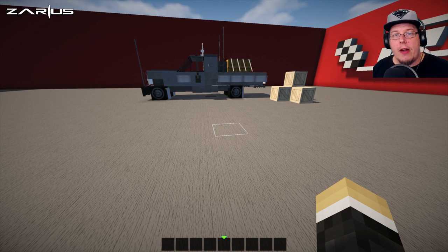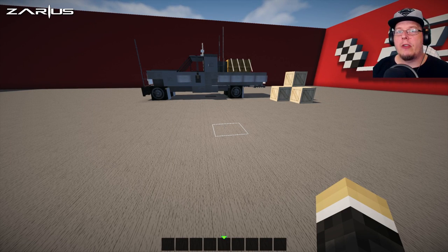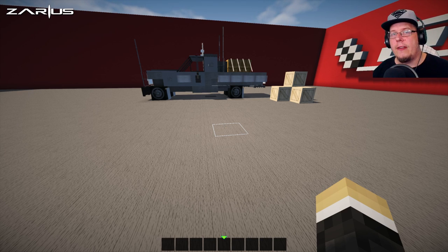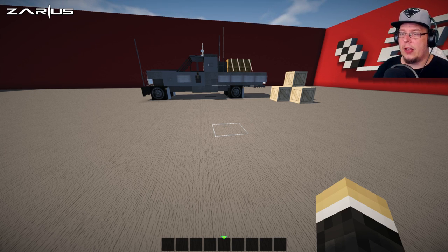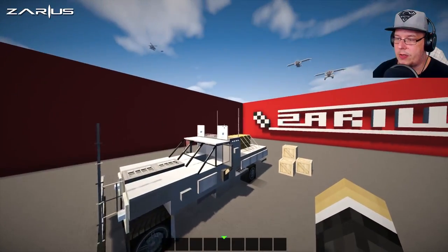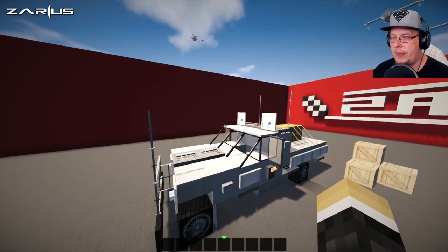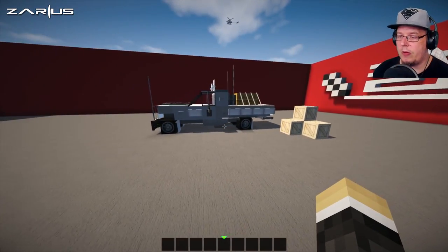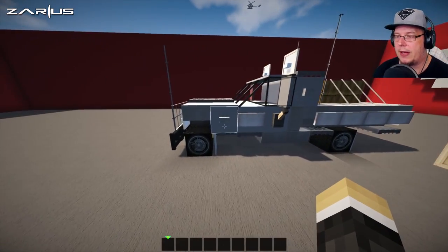Hey, what is up everybody? My name is Zarius and welcome to another Minecraft vehicle tutorial. Today's tutorial is going to be like an Australian farmer's ute — a farmer's truck. Good enough for the farms; as you can see, it's got CB radios because that's what they love, and yeah, it's pretty awesome. So this is what we're going to build, and I'm building this in my texture pack.